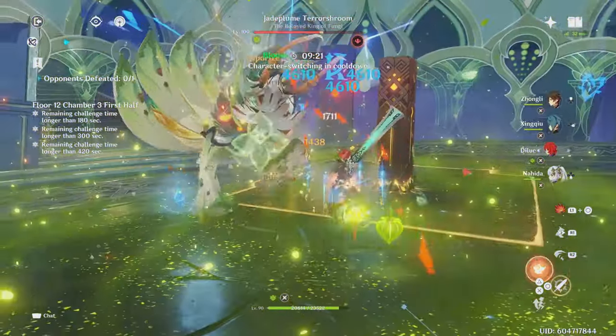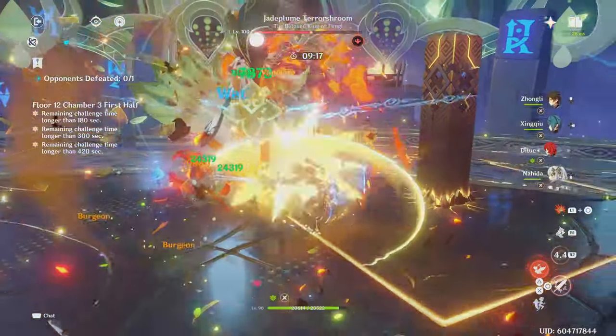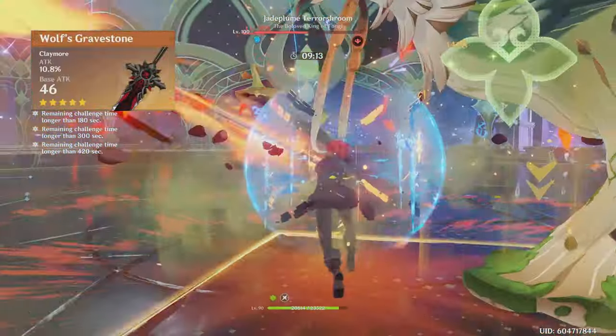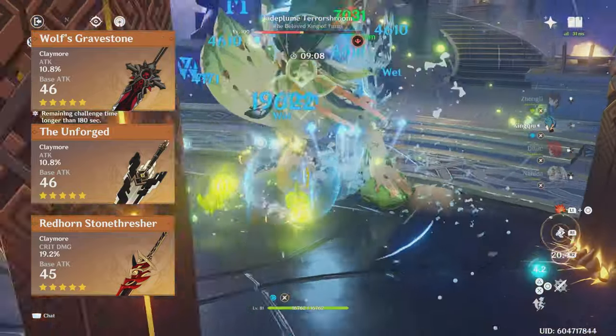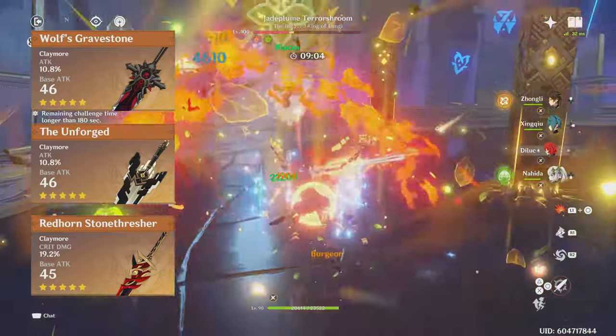In regard to late game weapons, there are many options, which I'll rank based on each Claymore's strength. Starting off with Melt and Vape Diluc, the best 5-star Claymores are the Wolf's Gravestone, the Unforged, and then the Redhorn Stonethresher. These three are the best Claymores for this build since they give either tons of attack or tons of crit damage, which of course are very important.